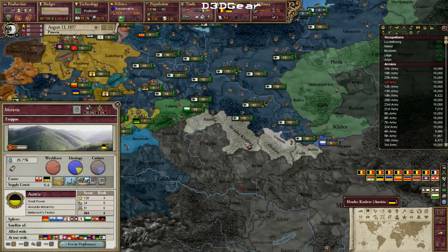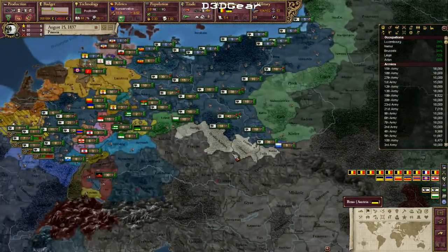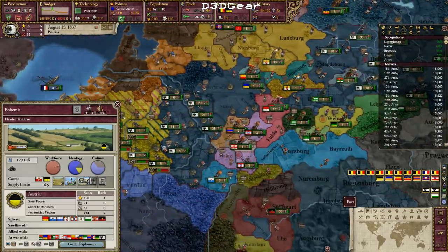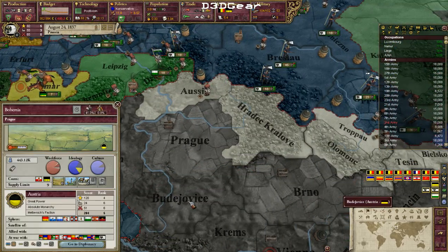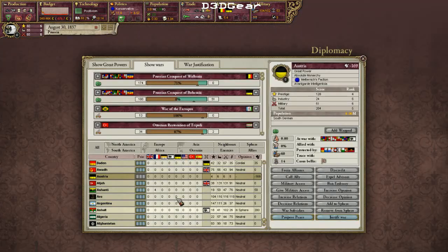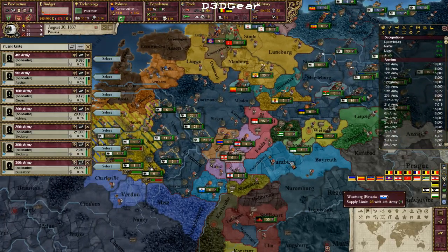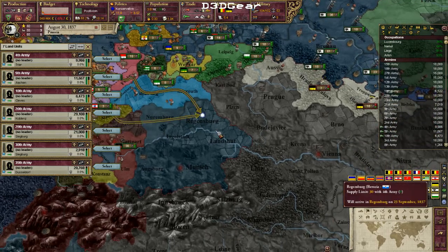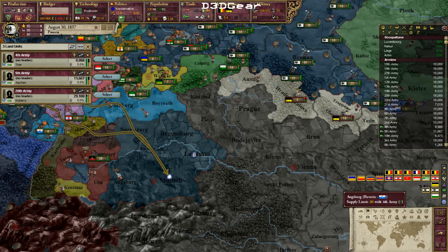Austria will now counter-mobilize. They have mobilized and will start moving their armies into my territory. They don't have a lot of armies yet — only 60 — while I have 104, so I can actually overwhelm them quite easily. I'll just send down my flanking force into Bavaria to station them there in preparation.